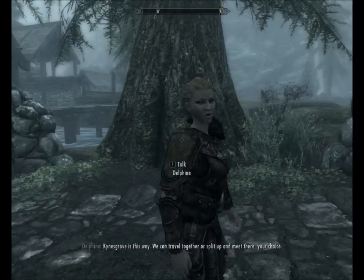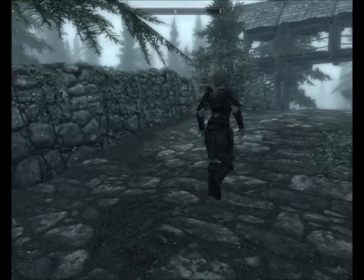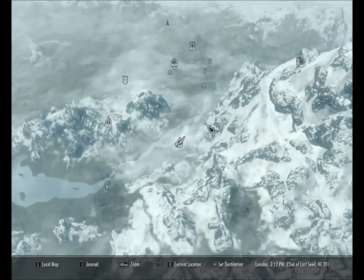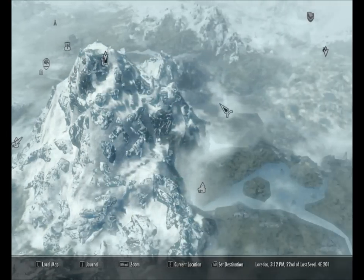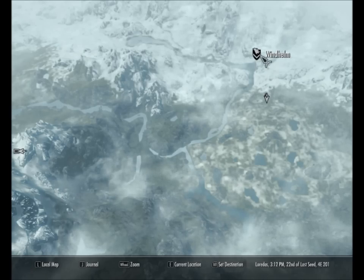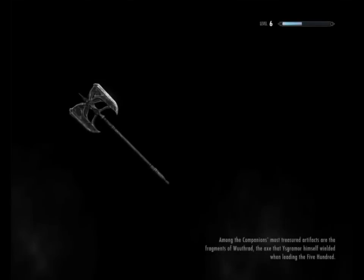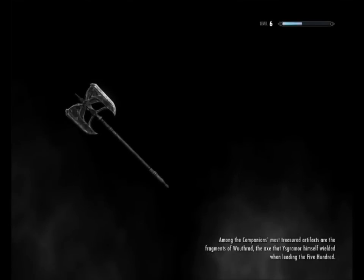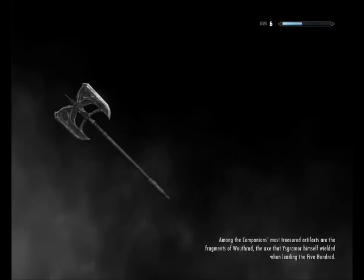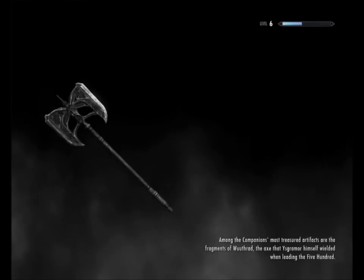We'll be heading off then. 'Kynesgrove is this way - we can travel together or split up and meet there, your choice.' I think we should split up and meet there because I'm not walking all the way - it's miles away. Oh my God, it's all the way over there by Windhelm. That is a long way away. I'm definitely making my own way there. I'm going to use the Whiterun stables, fast travel, or get a cart to Windhelm and make my way to Kynesgrove - kill a dragon, as you do. It's my day off, might as well go kill a dragon.